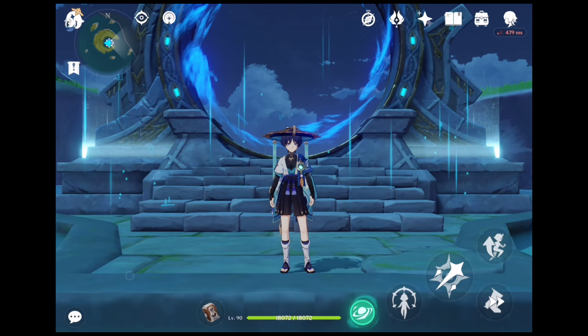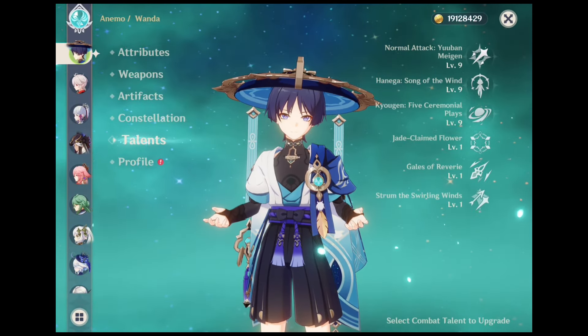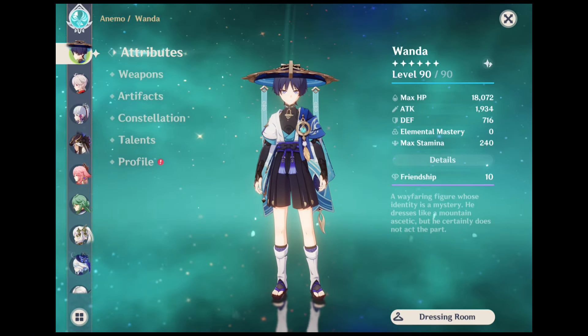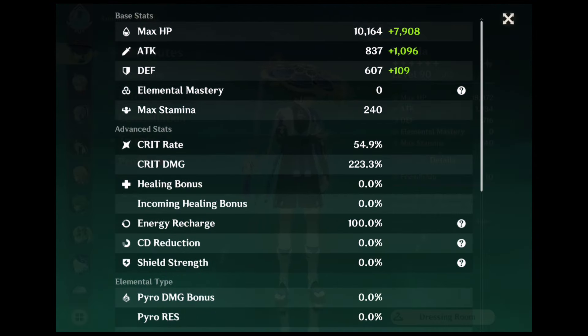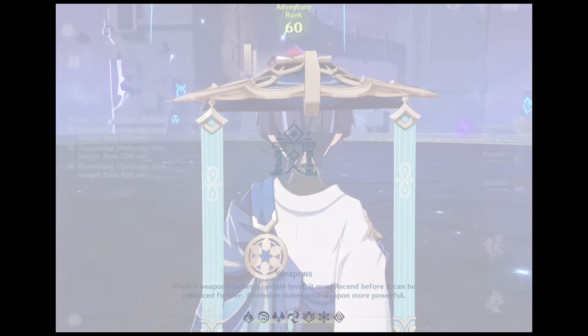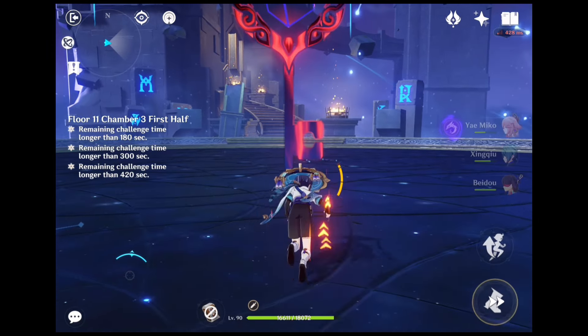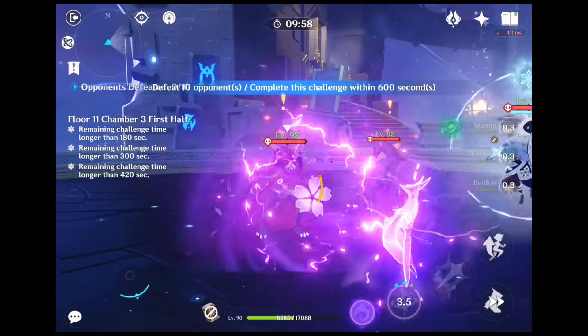Moving on to his DPS showcase. My Wanderer is at level 90, all talents at level 9, and his attack is about 1900. His crit damage is at 223.3% and his crit rate is at 54.9%. I am showcasing one of my favorite teams which involves Wanderer, Yamiko, Shincho and Beidou. By the way, share your thoughts about this video on Wanderer — likes and subs are really appreciated. See you in another video.